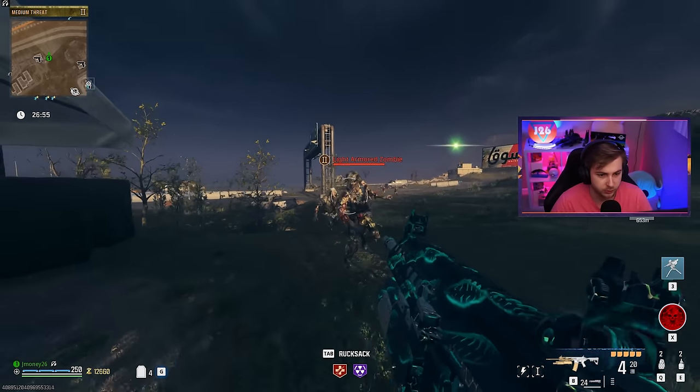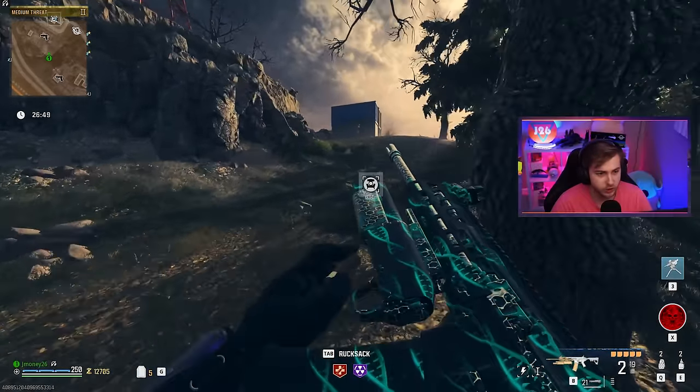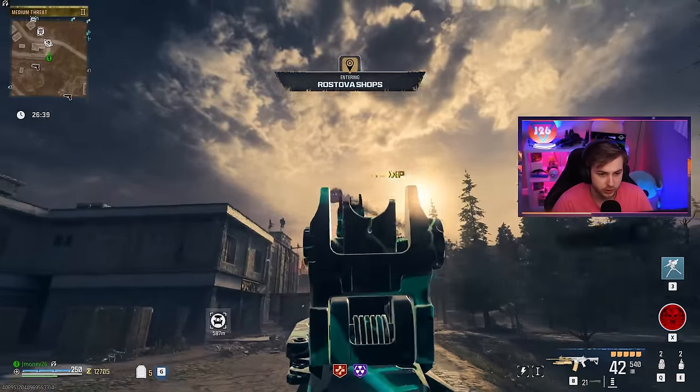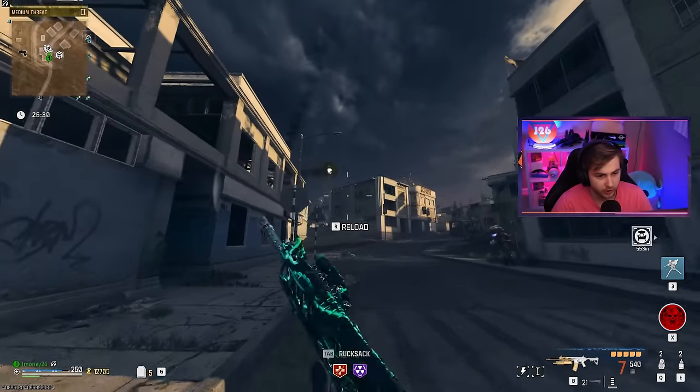Running through the tier two zone — what does this do against a tier two zombie? Still one-shots them. So a pack-a-punch one weapon one-shotting tier two zombies — that's pretty good. And there's an ethereal orb right here, so if we start shooting it, it'll turn gold and we just need to break it.